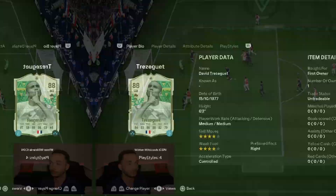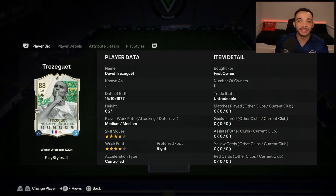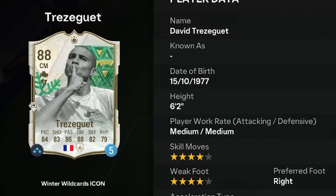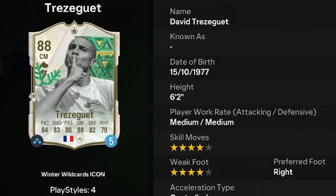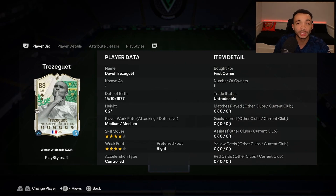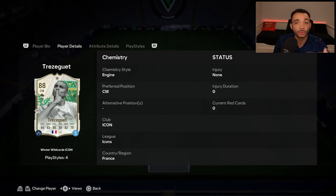Here we go, roommates, hope you're doing good. We're looking at the 88-rated Winter Wildcards icon David Trezeguet. He's six feet two inches tall with a high and average plus body type, medium/medium work rates, right-footed, with a four-star weak foot and four-star skill moves. The SBC is coming in at just over 100,000 coins — we'll see if that's worth it or not.